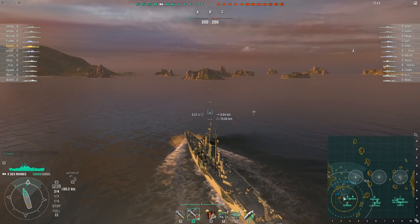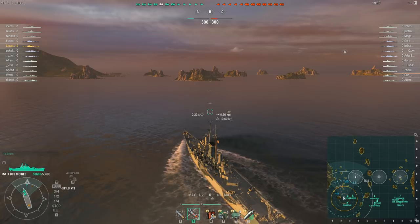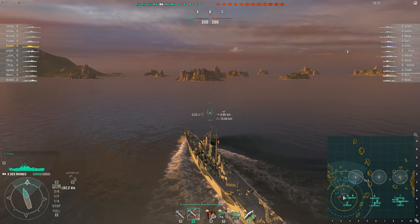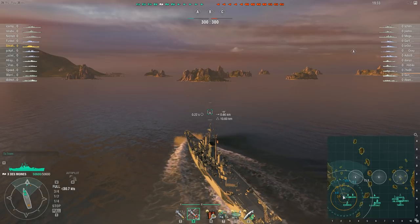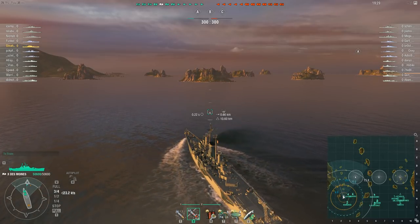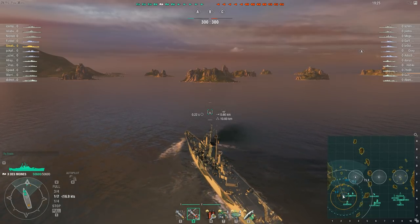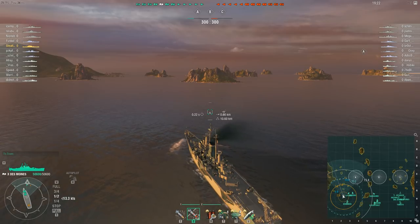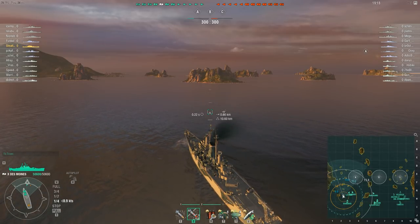Now we are going all back emergency — I know this is going to take me a little bit of time. Speed currently 32 knots and increasing, now all back emergency. This is something you could compare to the British ships — the British ships slow down really, really poorly; they just do not like slowing down at all. Des Moines is faster, at least it feels a lot faster with that speed module on it.